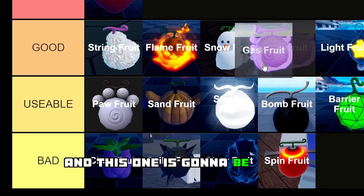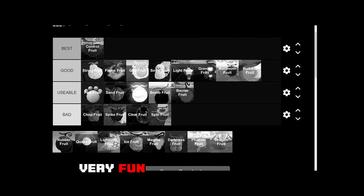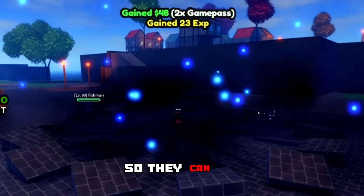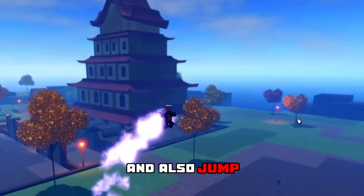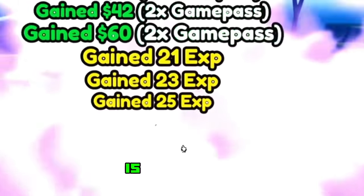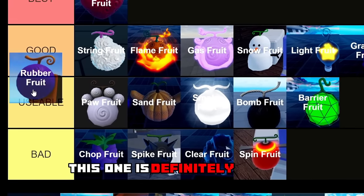Next we have the Gas Fruit, going just below Flame Fruit. It is a very fun devil fruit to use — all the abilities have big AoE so they can hit multiple NPCs. If you press C you run faster and jump a lot higher, and just look at that last move. This devil fruit is very strong.